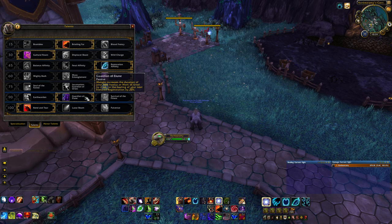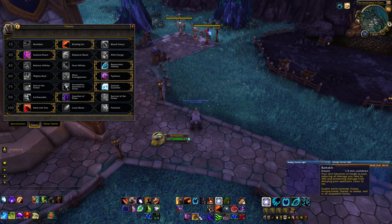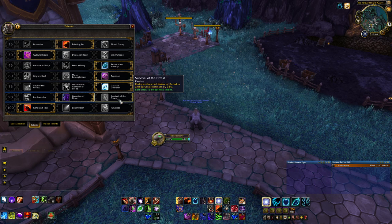At level 90, Guardian of Elune is going to be your go-to. It makes your Mangle — which you use fairly often — increase the duration of your active mitigations, either Iron Fur for physical or Mark of Ursol for magic, or increase the healing of Frenzied Regen. This gives you passive survivability as you do your rotation, and you can control what you use it on. If you need big survival cooldowns more often, you can take Survival of the Fittest, which reduces the cooldown of Barkskin and Survival Instincts by one-third — making Barkskin about a one-minute cooldown and Survival Instincts around two-plus minutes rather than four minutes.